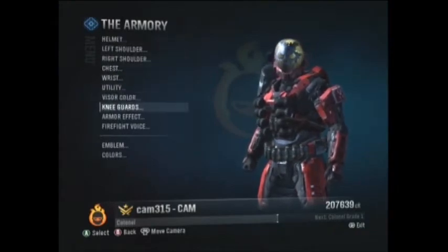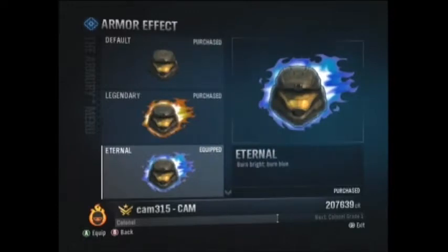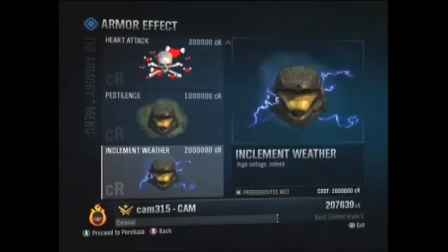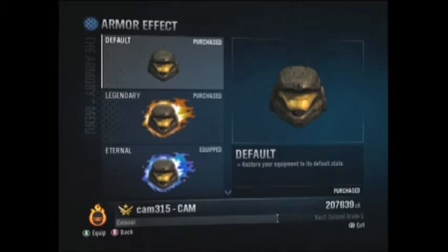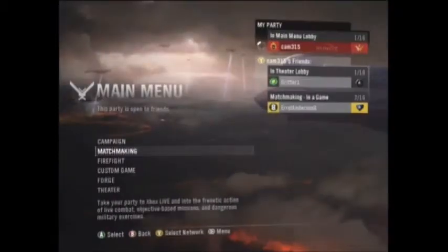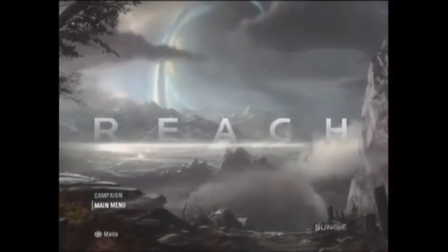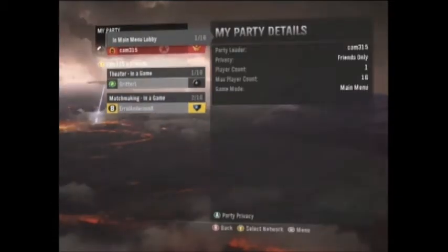It's just a standard way to equip any armor effect, but now you'll see that the internal armor effect is also here. And right here is some footage of the all-star nameplate, which you can also get by doing this.